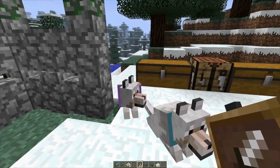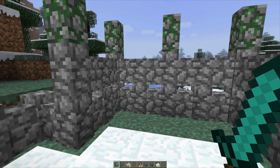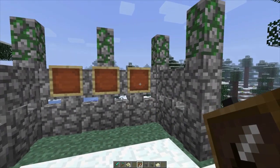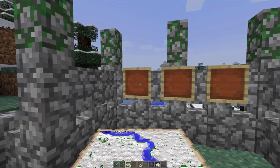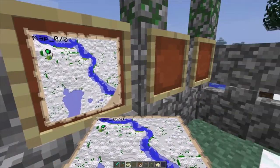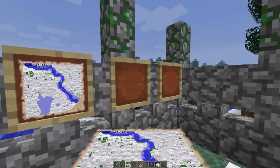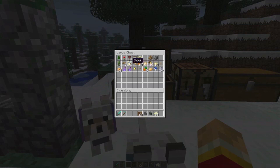Let me place some item frames on the wall. Right-clicking an item into a frame displays it. Putting the map in shows an active, live map — you can see players' positions on it in real time. So if you have an outpost or town, you can hang maps on the wall and everyone can see the land and who's there. Then I'll swap in the clock.